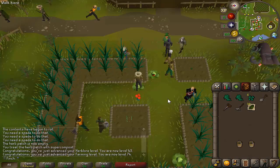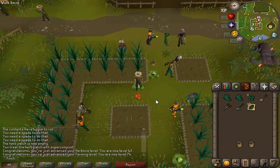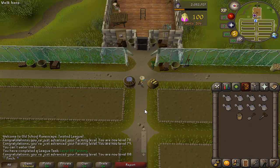Just hit 74 farming so I can now use the highest tier of seed at the tithe farm which is going to really speed up the experience — looking forward to trying that out. There is 80 farming, which is another task complete.